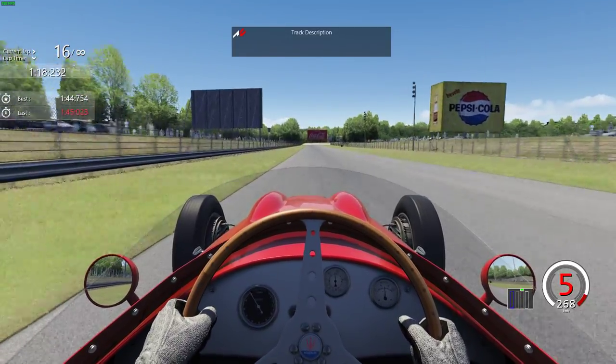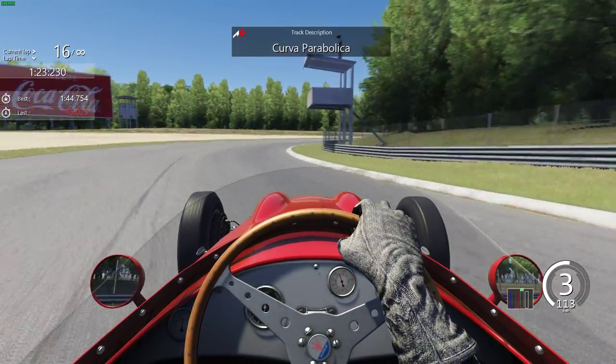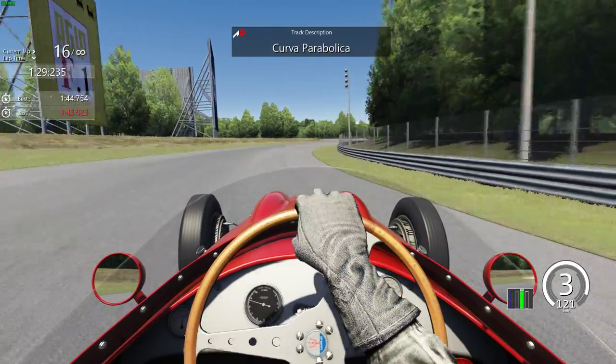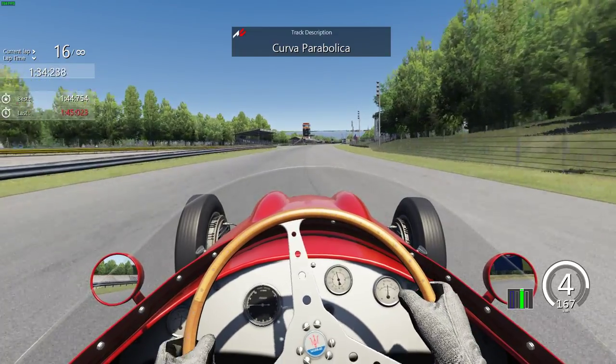Braking between those two braking markers on the right hand side, down to third — careful managing the car through the Parabolica. You want a little bit of oversteer, not as much as I had there. Getting back on the power early and once again managing the rear end of the car.